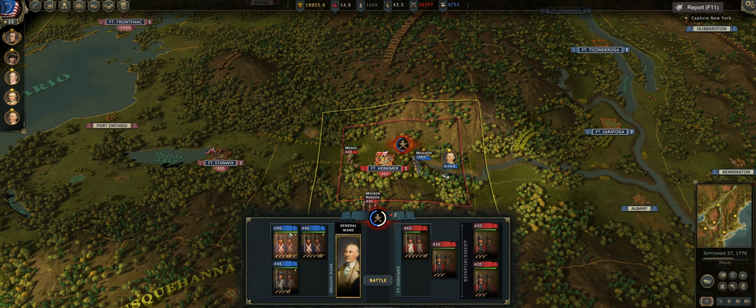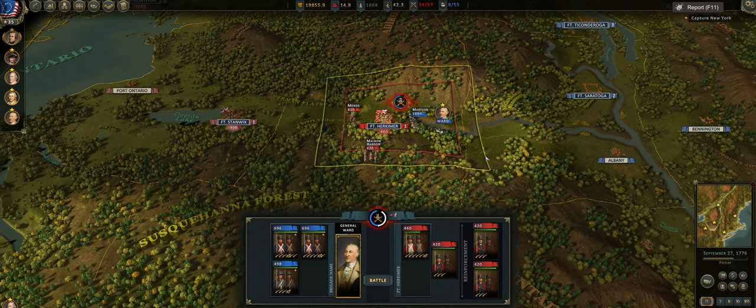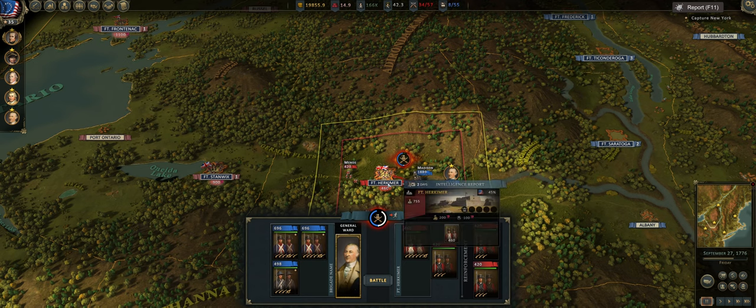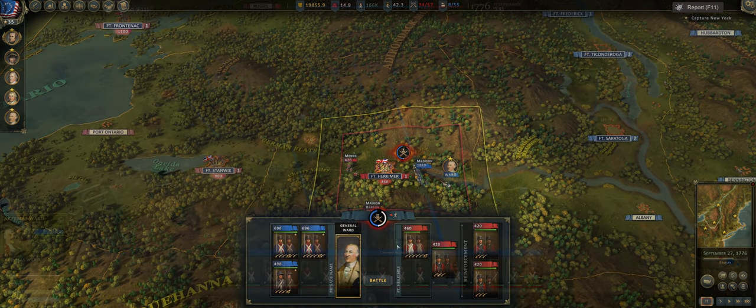We'll move our forces forward. We only took about 8–10 attrition losses moving into this fight, a little better than we normally have — although according to the counter we took 11, so who knows. Let's fight the Battle of Fort Herkimer and get started.